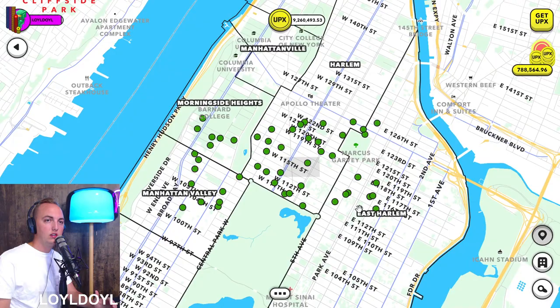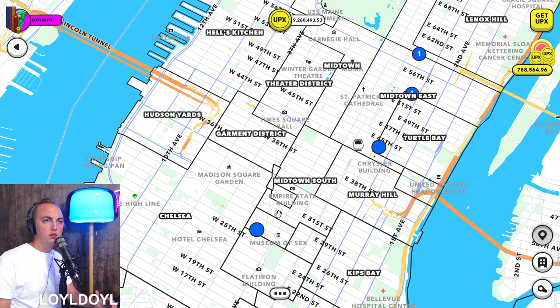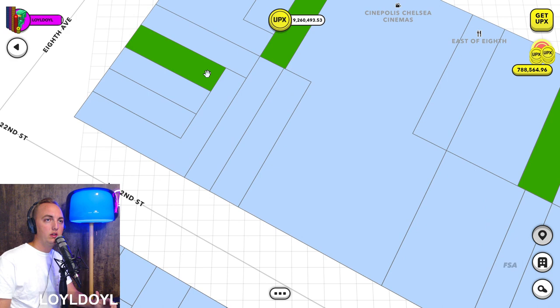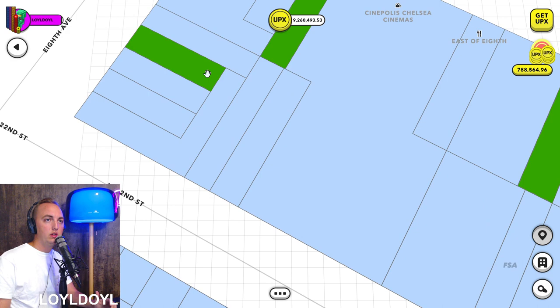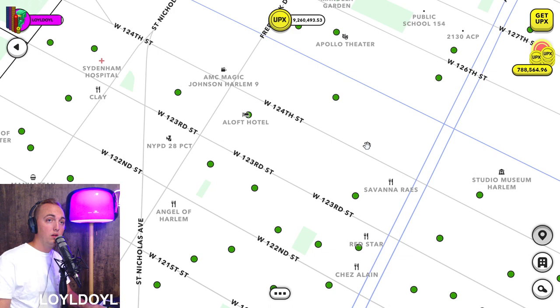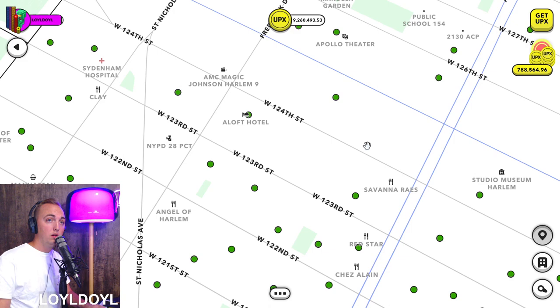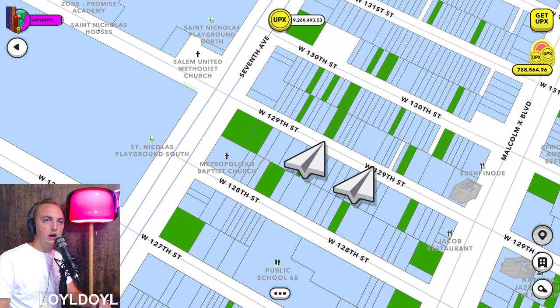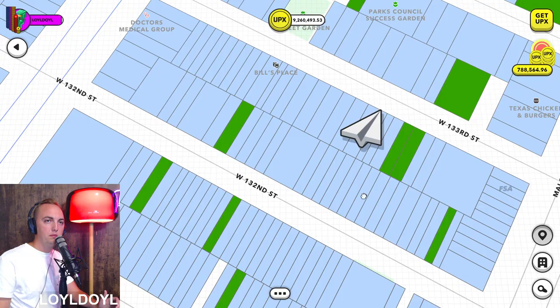I usually find a really dense neighborhood. For example, in New York City if I look in Chelsea, you'll see there are a lot of big plots of land, so it can be harder to find paper airplanes because there are fewer properties in the same amount of space. But if I go to Harlem, the properties are really close together for the most part. You're going to find more paper airplanes if you go to an area that has really close-together properties. Look — we're finding a bunch of these in Harlem!